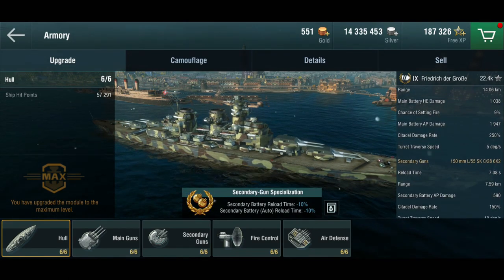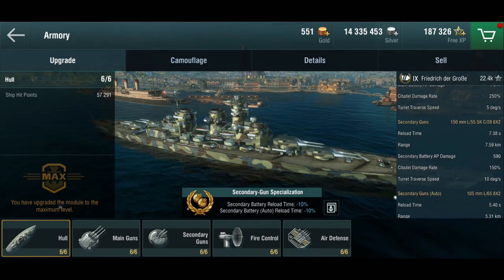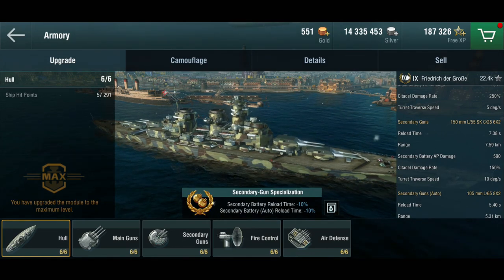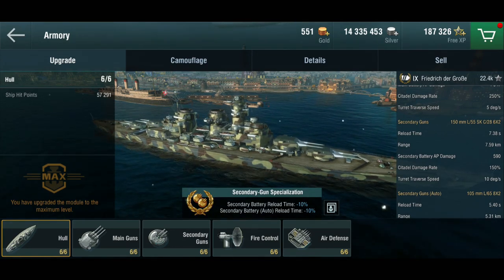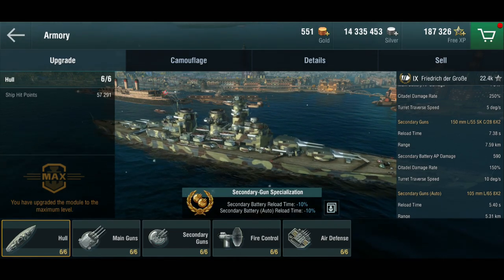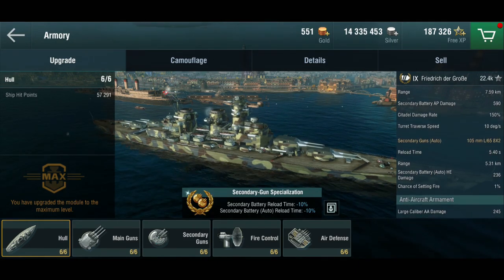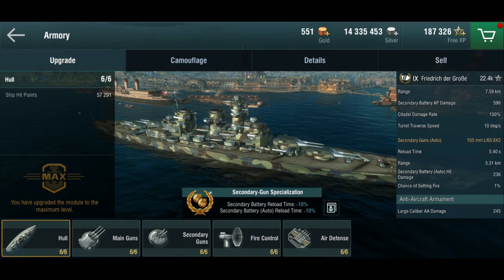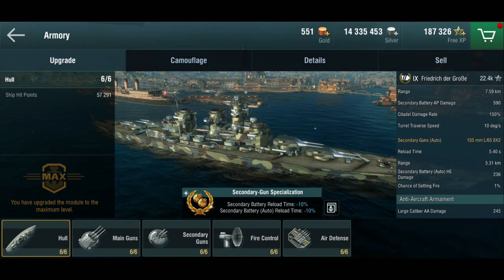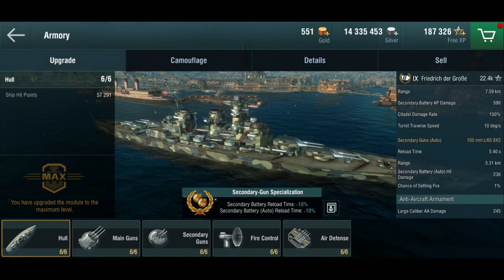Of course, this being a German battleship, she has excellent secondaries. She gets the same secondaries as the Bismarck — six twin turrets of 150mm secondary guns with a range of over 7 kilometers and a 7-second reload with my setup. She also gets eight twin turrets of 105mm guns, which were historically meant as anti-aircraft guns but are used here as actual working secondaries with a 5.4 kilometer range, which is quite good. And they're automatic — they shoot by themselves.